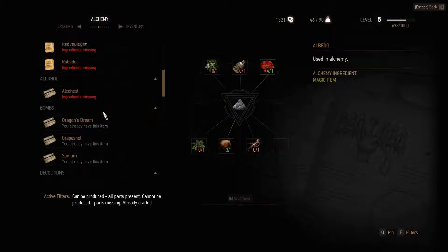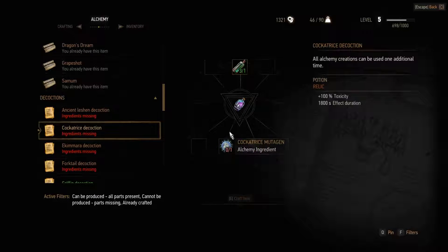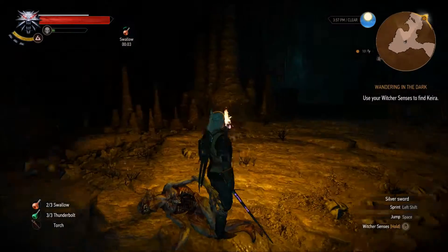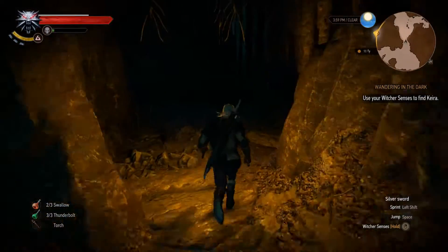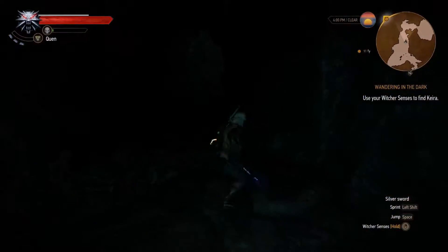We should also check the Cockatrice decoction: all ultimate creations can be used one additional time, meaning we can use all our potions four times instead of three times. But we need to find the Cockatrice first.